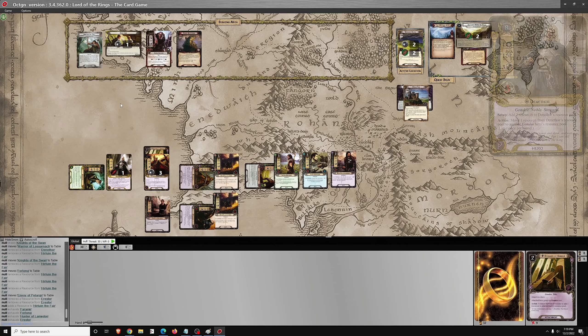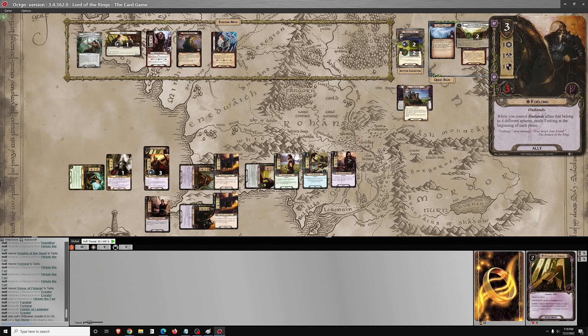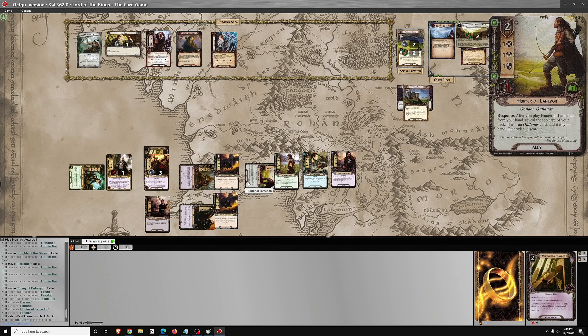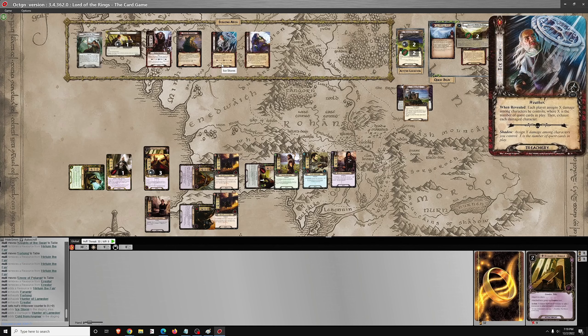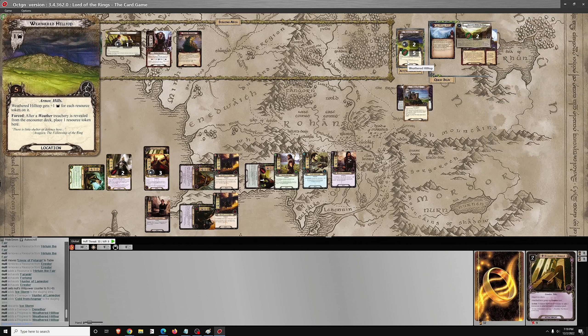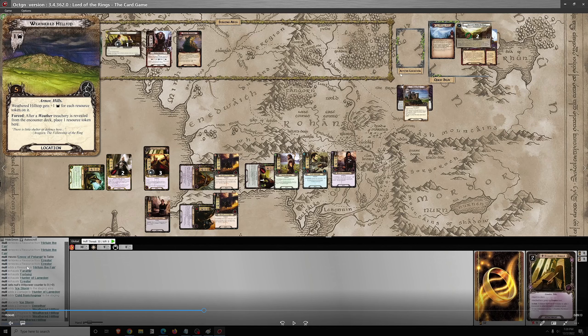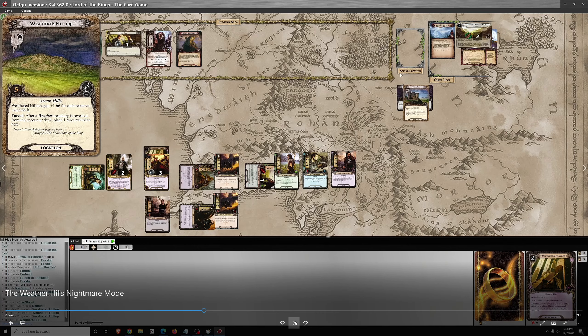Definitely don't want Herluwin or Aristor getting a blank text box. Ice Storm — assign X damage where X is the number of quest cards in play, so that's going to be two damage among my characters, and it needs to go on characters who can get a blank text box without being a big problem. That second damage likely should have gone on the Envoy of Pelargir, or possibly on Forelong — probably on Forelong, which would blank his text box.